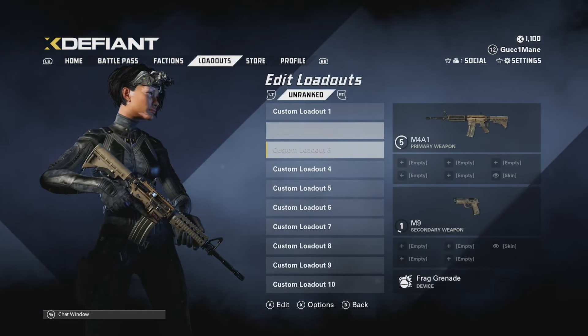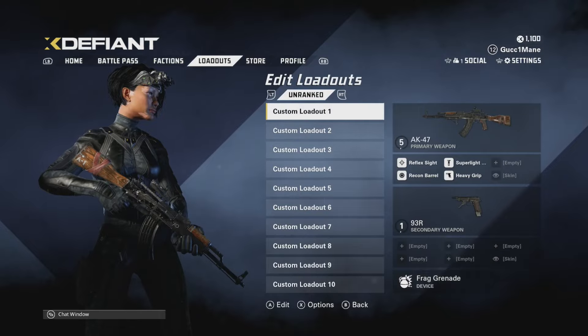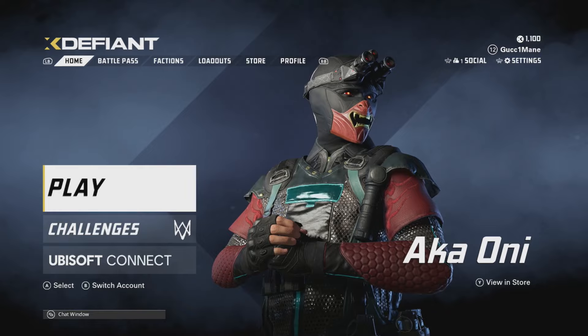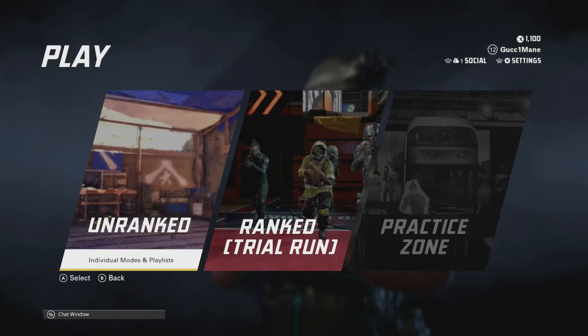Select whichever gun you want — loadout two, loadout three, whatever gun you want — just make sure it's on and make sure you use that when you're in the game. Then you're going to go over to Play and select any one of these playlists.